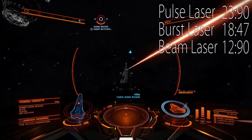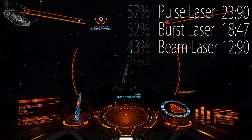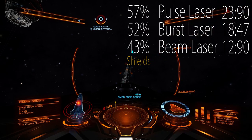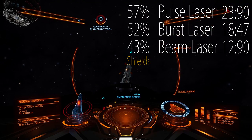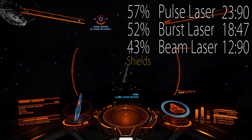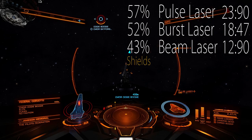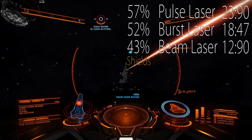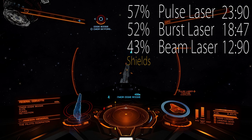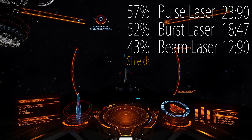But how does that reflect in damage done? Against shields, pulse laser actually did the most damage — two rounds with full capacitor, one large pulse laser: 57%. Burst laser comes second at 52%. And surprise, surprise — beam laser is the weakest. It does the most damage in the shortest period of time, but usually we are limited not by time, but by our weapon capacitor.